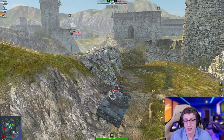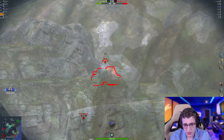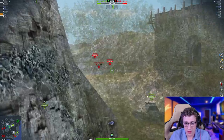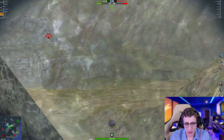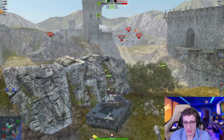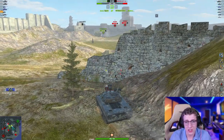This is where being in the Sheridan allows us to take advantage of players — like that T57 heavy, you'd think driving an autoloader is going to punish people. We've also got the 268 in the back, and the VK72 camping, which we were also able to spot. This showcases the fantastic view range on the Sheridan of 326 meters. Again, the accuracy on this tank is just getting the job done, and our teammate was able to absolutely smack that guy as well.